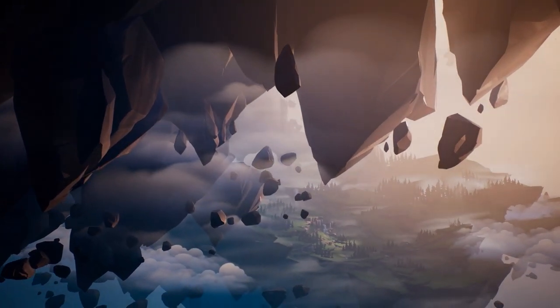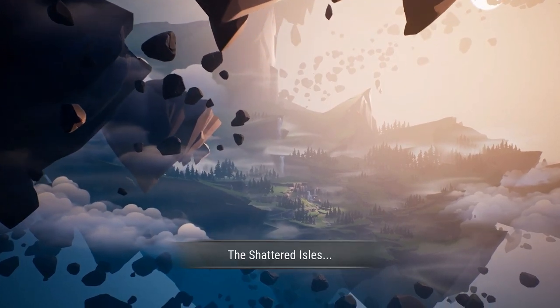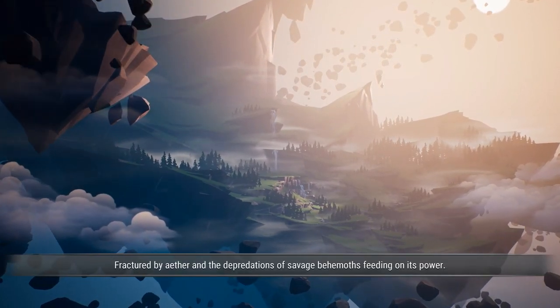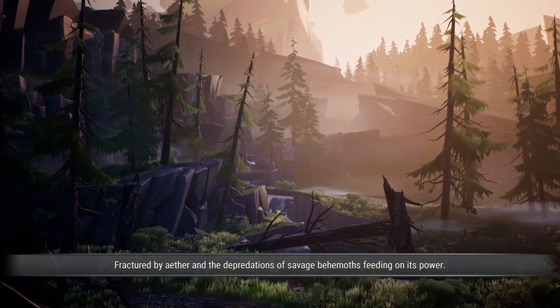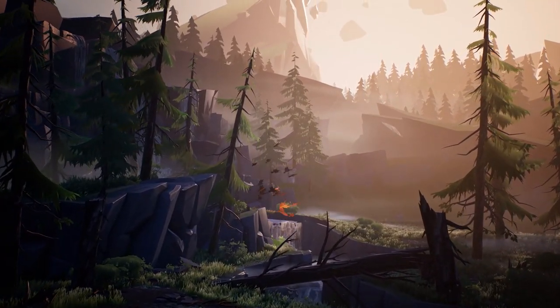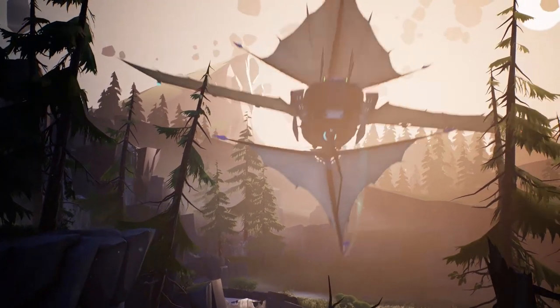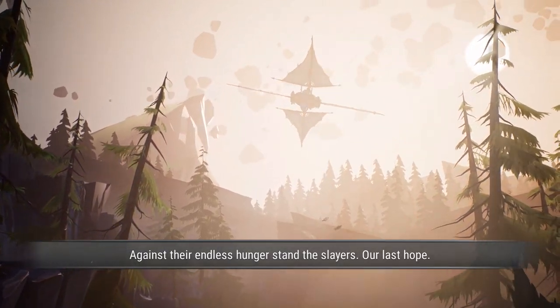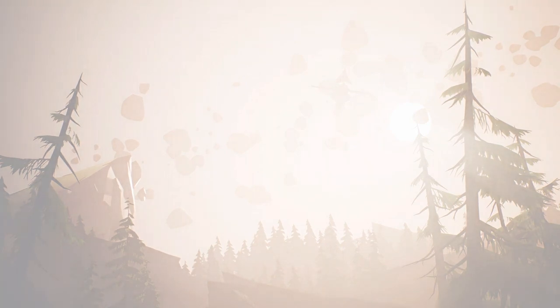Ooh, floating islands. Okay, you have my attention. Shattered islands, too. I mean, that's just the cycle of nature, probably. Is Aether natural? Or man-made?